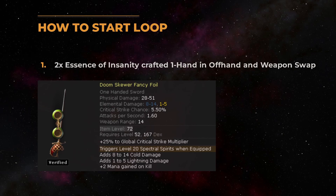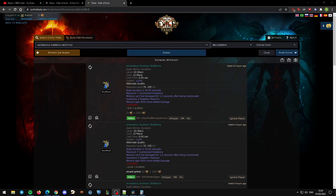To start the loop, we need two Essence of Insanity crafted one-hand weapons in our offhand. To then proc our loop, we swap to our offhand and back again. We use somewhat expensive anomalous Summon Skeletons — the reason behind this is that they can't be damaged for a certain amount of time. We want our skeletons to die precisely at the exact same time as the Cast When Damage Taken cooldown is up.